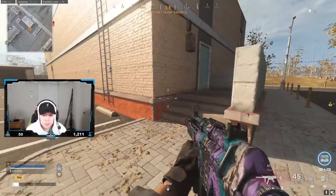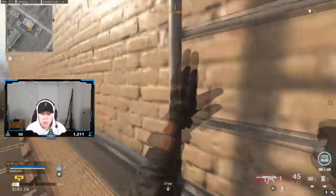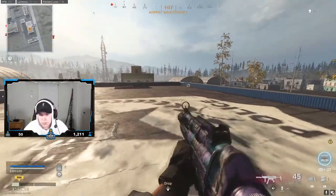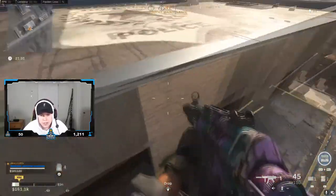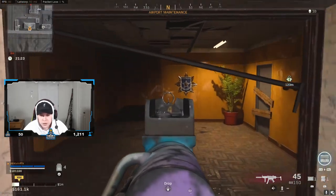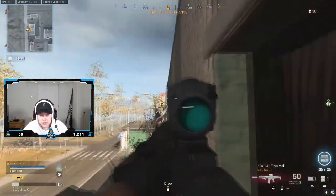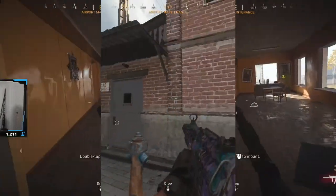The fourth spot is near what I call the police station, right around Superstore. A lot of people camp in here or in this window when the circle is nearby. This is a jump spot I still use daily — it's more of a different angle than a pure jump shot. You jump on this ledge right here, which is super simple, but people don't know it. You can fight these windows left and right without the other side seeing you, which is super OP. Ten out of ten spot.